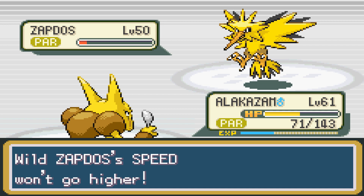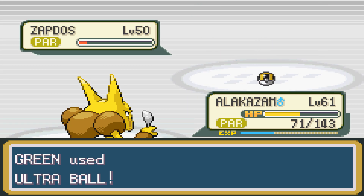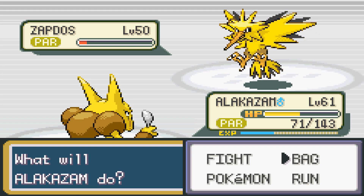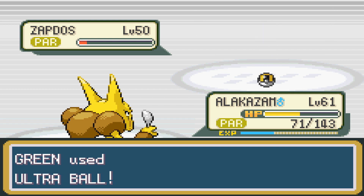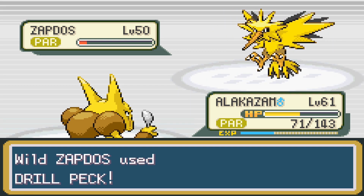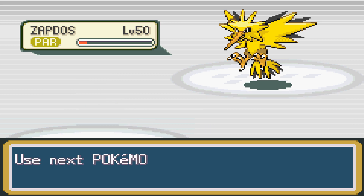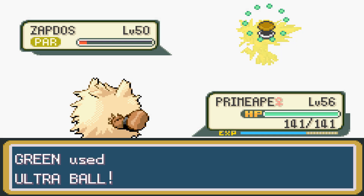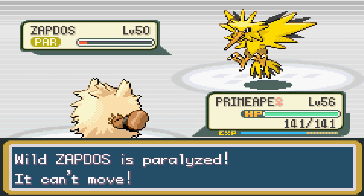It is paralyzed and on low health, and to think that I will have a third bird Pokemon to catch after this. I think that would be it for the Legendaries, though I do know you're able to catch Mewtwo in this game - I'm not entirely sure how or where. There's probably going to be a cave at some point and I'll walk in and find a level 70 Mewtwo. You ever just sit there throwing Pokeballs mindlessly and start to fall asleep? That's how I'm feeling at the moment.